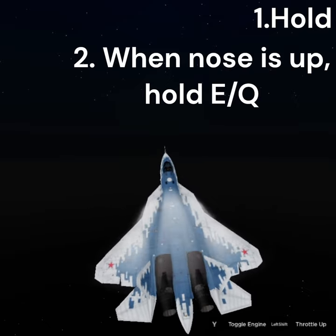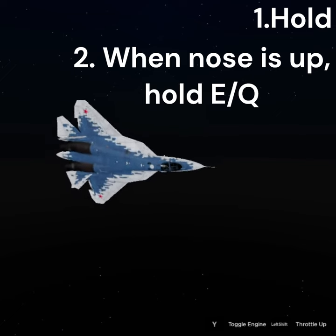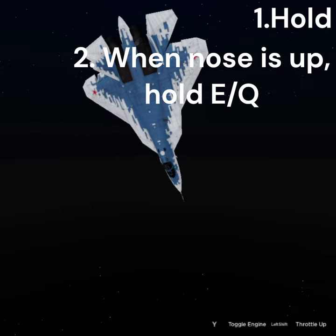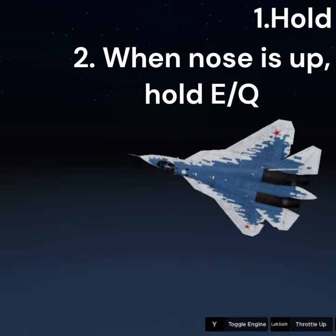Sometimes when you're in a dogfight, a jet may get behind you. This gives them the perfect opportunity to shoot you from behind without getting shot back. This manoeuvre basically slows you down very quickly, which means an enemy jet who is going at top speeds will pass by you. This allows you to then accelerate and get behind them before they realise what just happened.